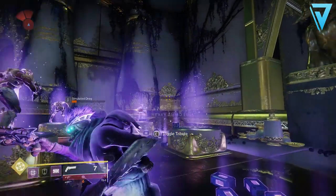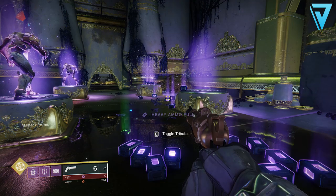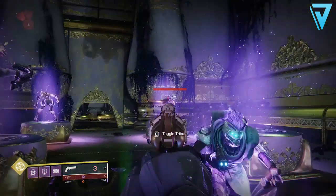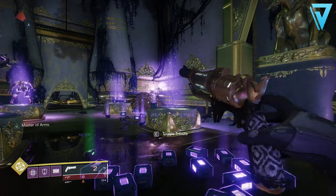What is up guys, Jarv here, back today jumping into Destiny 2. In today's video we're taking a little look at a cheeky infinite ammo glitch. This allows you to get heavy and special ammo without using any of your super energy. In this video we're going to break that down and show you exactly how.